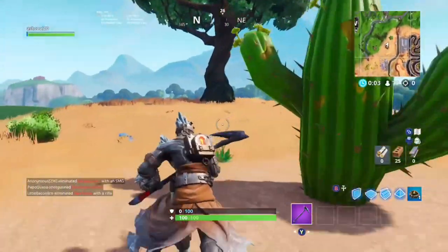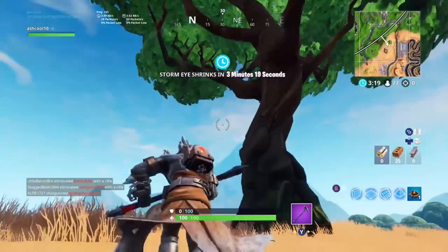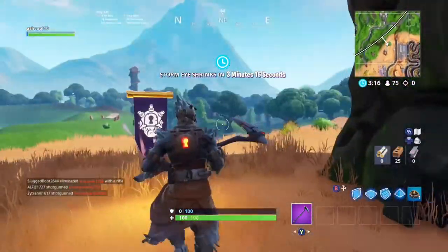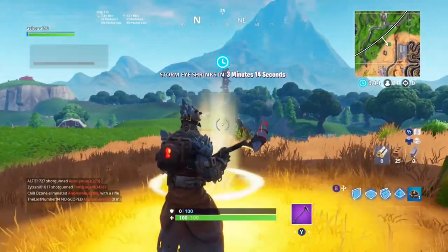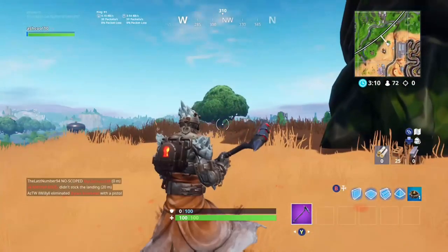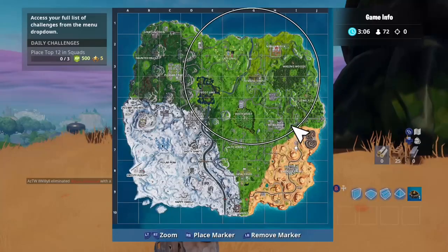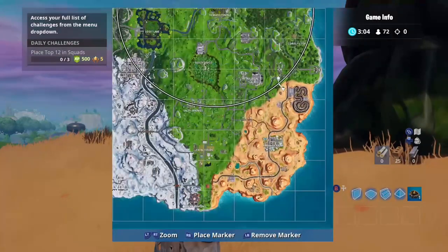So you can see the location on the map I am at right now. I get this banner first just to make sure that you know it actually starts and you can begin doing the stages. The first thing you want to do is find the secret banner from loading screen number 10 — it's at this location. I'll pop up the map here shortly, and bam, it is right there. You can see my location.